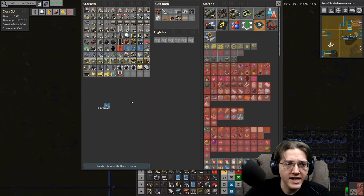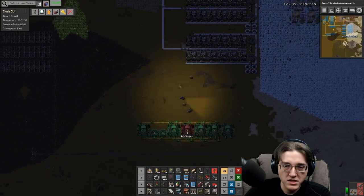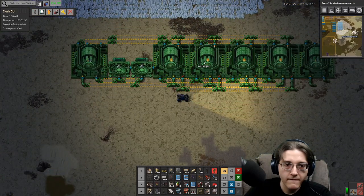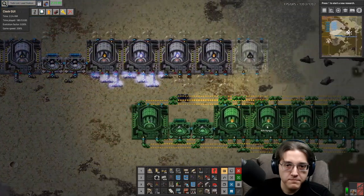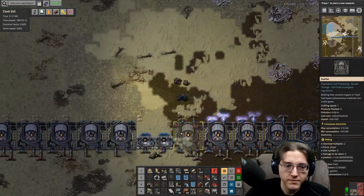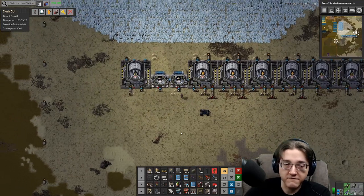Not that hard. And I have the 10 electrolyzers — okay, we're good. I have what I need. Right down-ish here. Congratulations, we now have 15 items per second of ash.